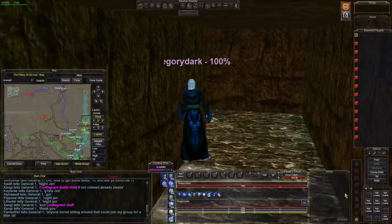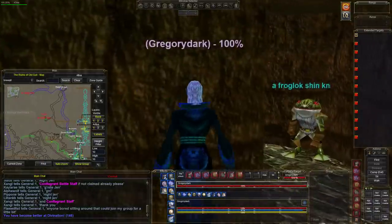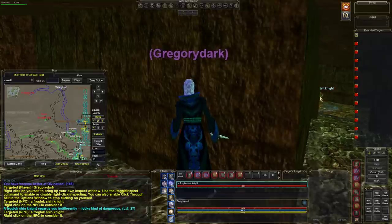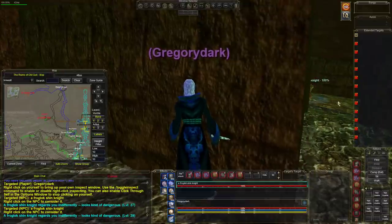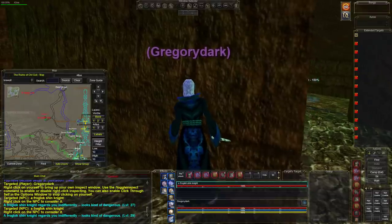Let's hit invisibility — the first mobs you're gonna encounter are invisible. First guy is right here, he's level 27, not a big deal. There's another guy, and they have an undead guy that tracks up and down this path all the way down. You have to be careful or be ready to switch your invisibility.